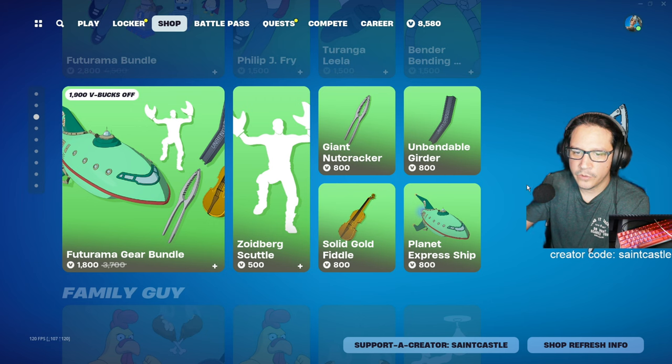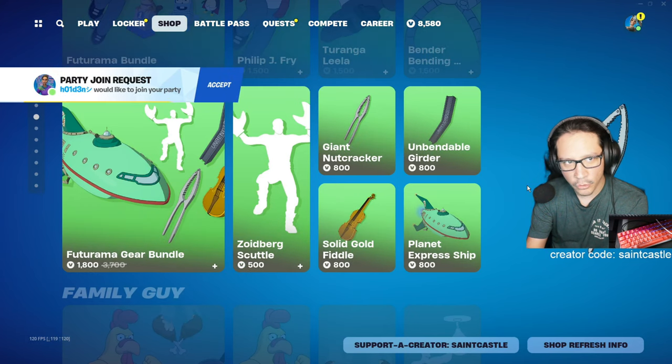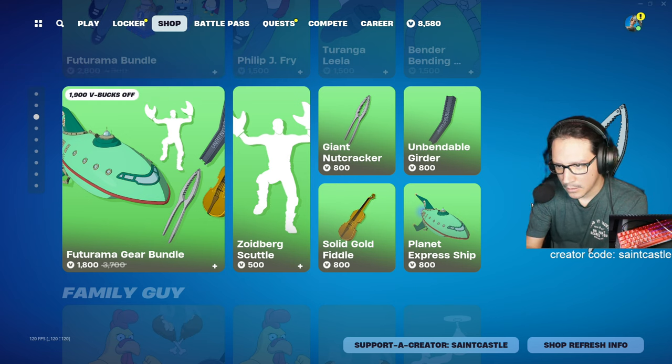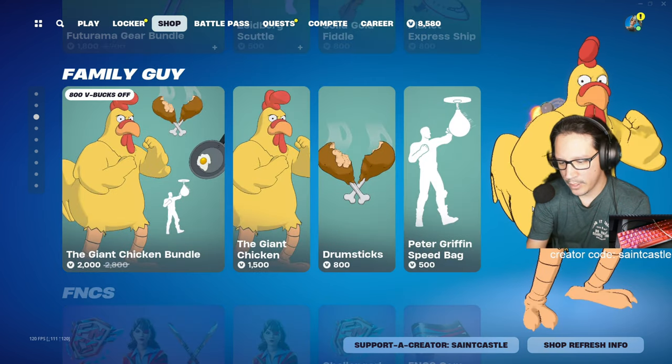Solid Gold Fiddle — 16 times. Most of the Futurama stuff has spent only a little time in the shop. Planet Express Ship — also been in the shop 16 times. All right, next — now we're going into Family Guy.